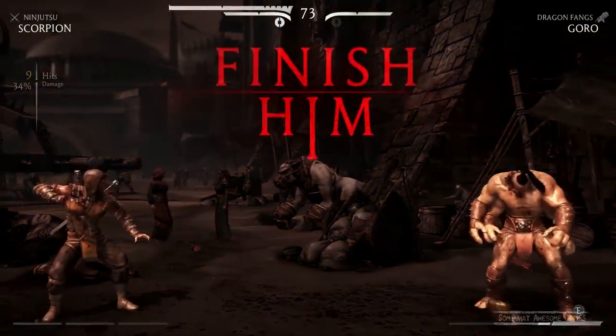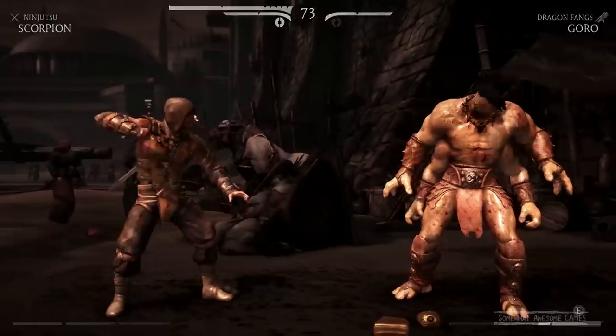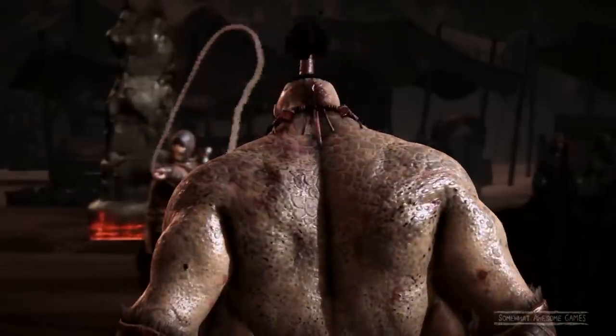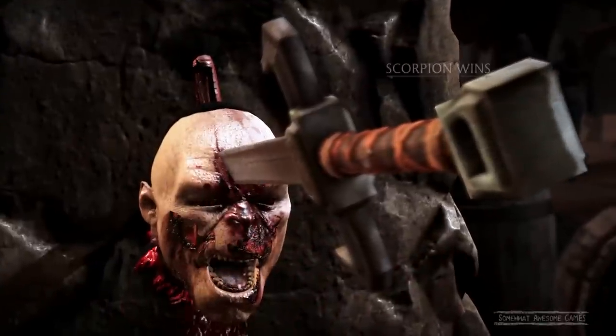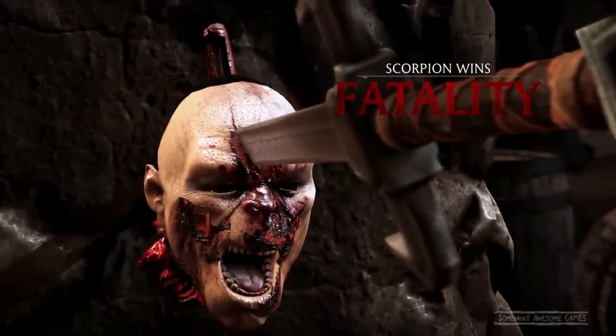We're on a pretty good roll here. I'm going to give you the down, back, forward, up fatality — pull off your head and pin it against a wall, that would be something. You're dead, Goro — enjoy being dead. Ass.